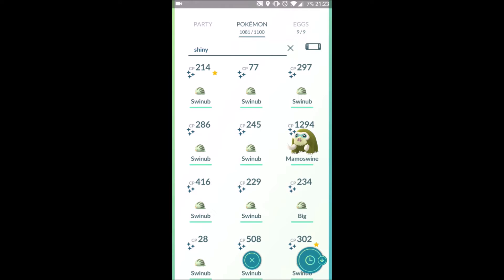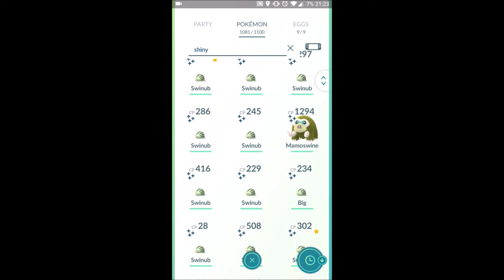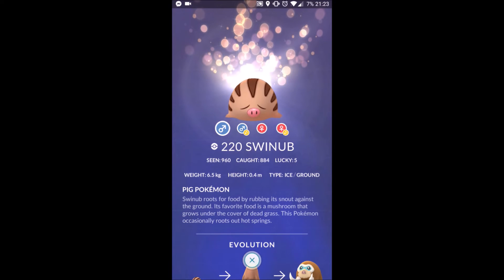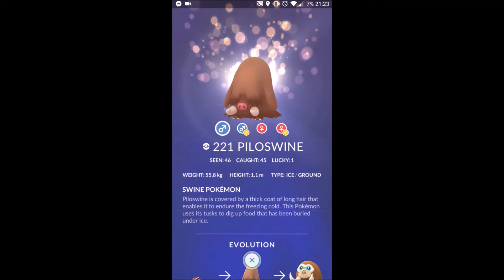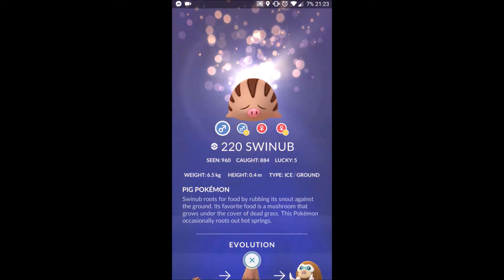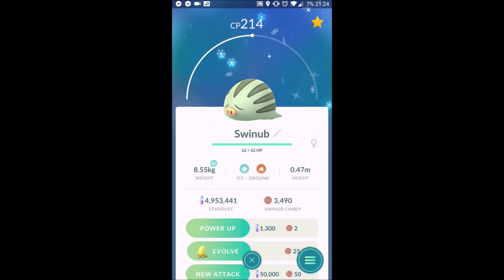Going through all my results for the Community Day — I did actually manage to pick up another 10km egg, so I currently have nine of them incubating. There are 12 shinies here but I traded one away, so I ended up with 13. As for the amount I caught — I caught 884; I think I was on 601, so I caught about 280 Swinubs, which I'm quite pleased about. They were pretty much everywhere and it was hard to keep walking and catch them all.